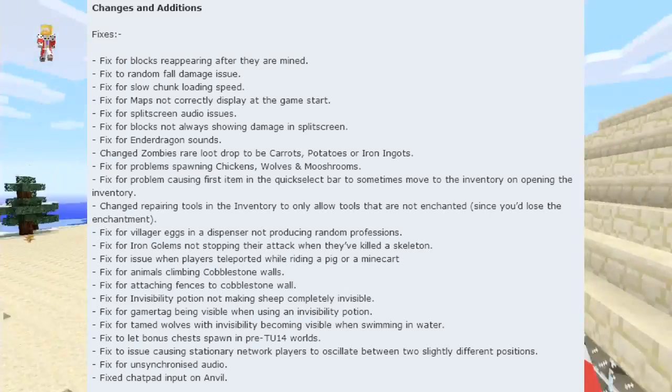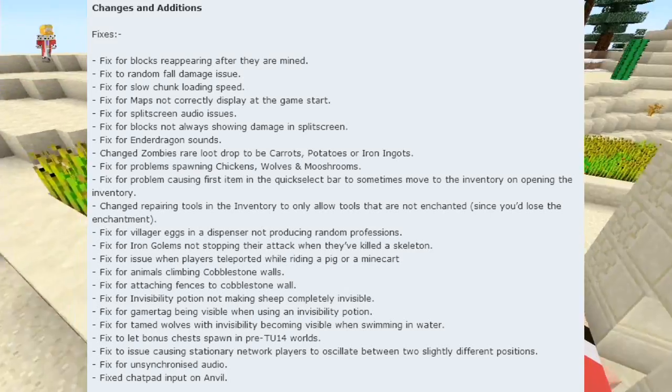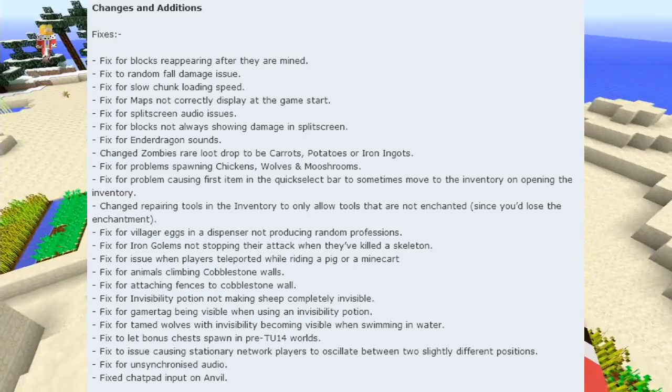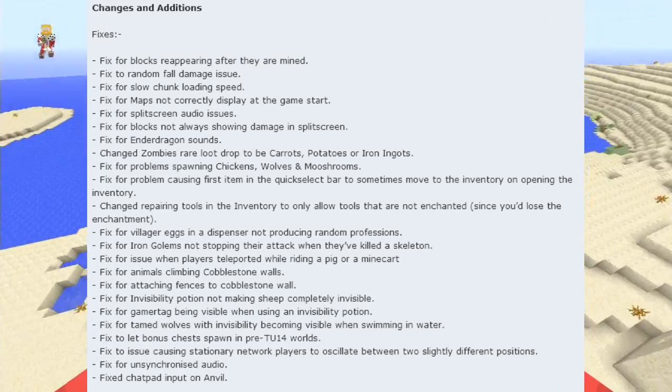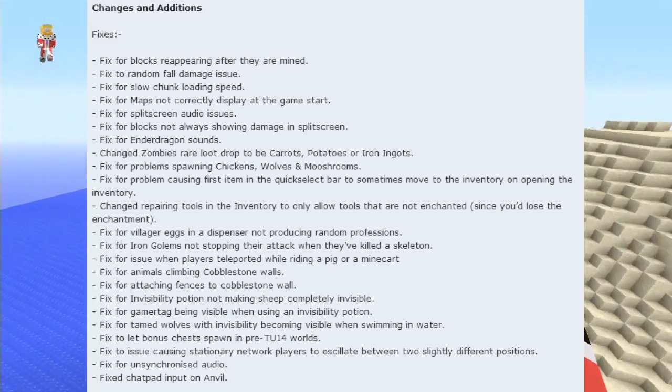Fix for problems with chickens, wolves, and mooshroom spawning — which would explain why it was so difficult to get mooshrooms on our island. Fix for the problem causing the first item in the quick select bar to sometimes move into the inventory when opening the inventory — I've experienced that a few times, so it's good that's been fixed.